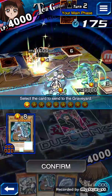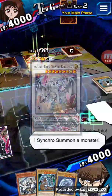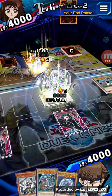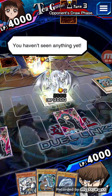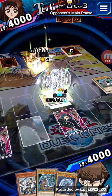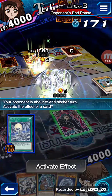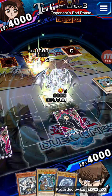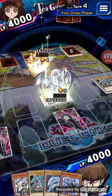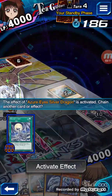Let's synchro summon Azure-Eyes and I'm going to put him in defense mode so he can last a turn. Because basically Azure-Eyes' effect is to special summon a Blue Eyes once per turn during your standby phase from the graveyard. As long as you can keep it out on the field — which is pretty easy considering that when it's summoned, until your opponent's next turn it can't be destroyed by card effects. So I can activate Azure-Eyes' effect now and special summon Blue Eyes in attack mode.